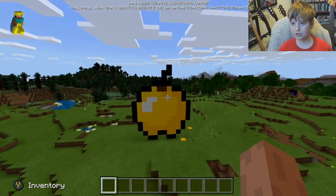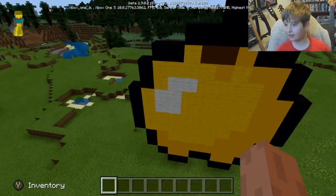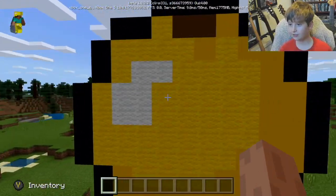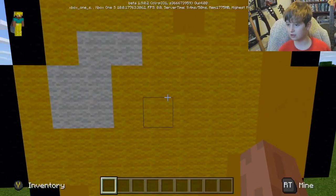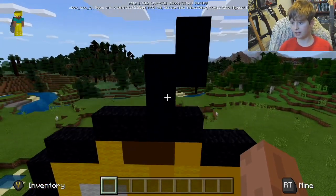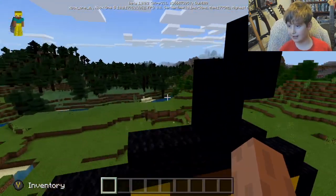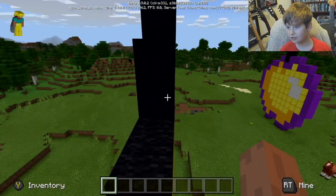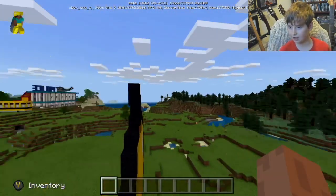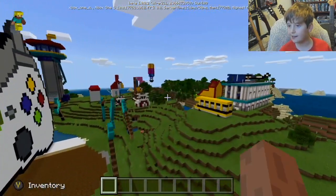Moving on to the golden apple - it's the same as the notch apple but a little more gold. We've got white wool, yellow wool, orange concrete, brown concrete, and black concrete, and it looks good. I'm not sure about the hidden base - we'll do that last.